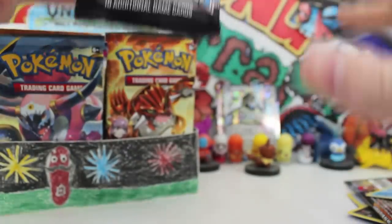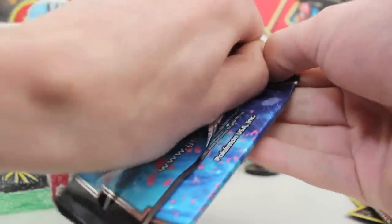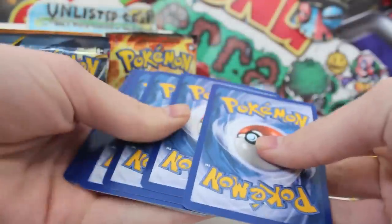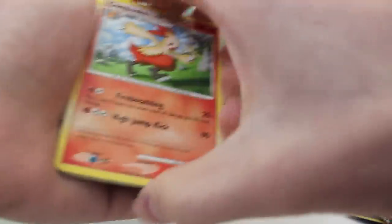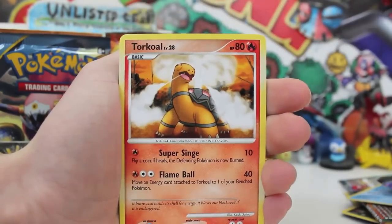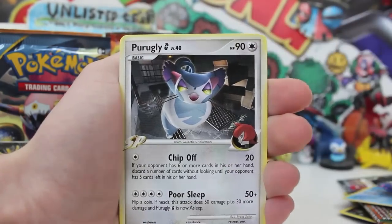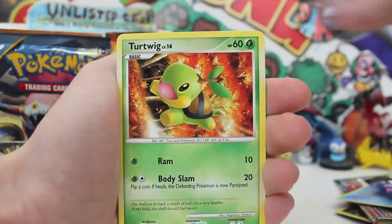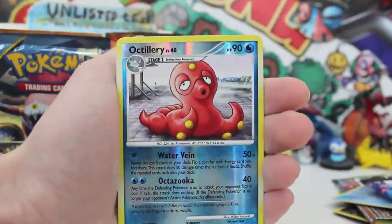Part one has been absolutely insane — definitely drop a comment, are you just as mind blown? Smash the like button because this has been ridiculous. Honestly, I don't think I've done an opening this good in the history of Unlisted Leaf. Come up with a hashtag for the box in the comments below! Look at this Platinum artwork — back when they had levels on the cards. Lapras, that is such cool artwork, reverse Octillery.